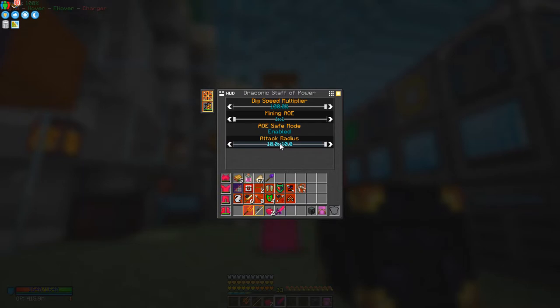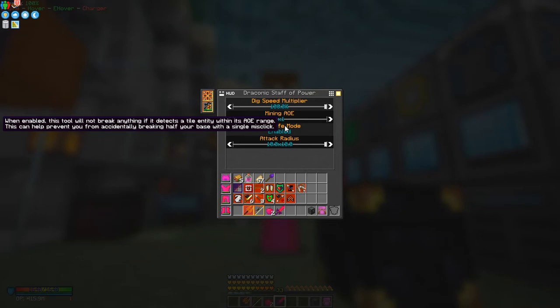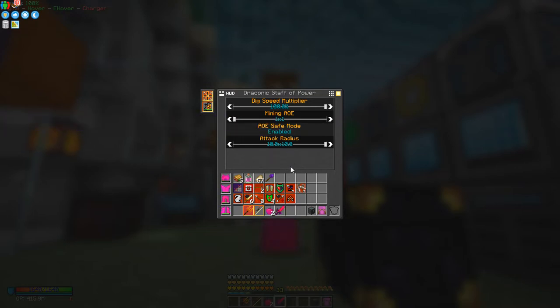I've got the mining area of effect turned down to one, and the dig speed multiplier — fairly useful. It digs, but I'm only digging one block. If you turn it up, the next level is three, then five, and the last one is seven by seven, which digs a big hole if you're not careful in your base. I've enabled safe mode — it does not break anything that has a tile entity in the range, so things like furnaces won't be broken, but it will break the ground.